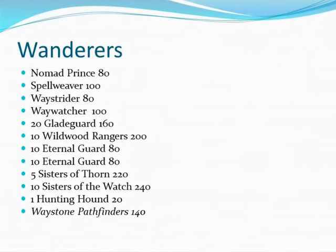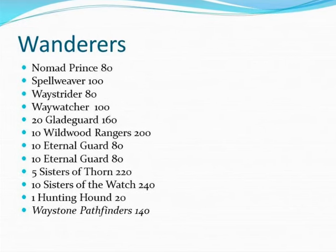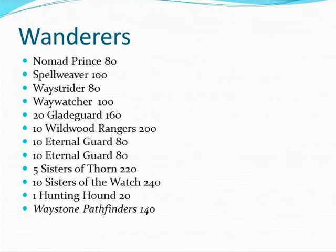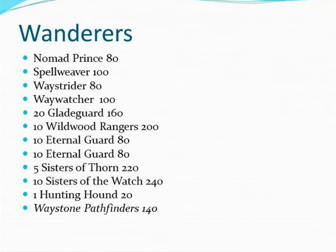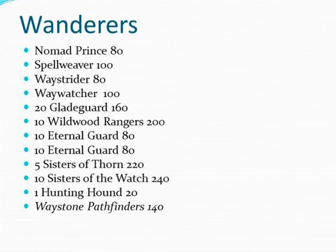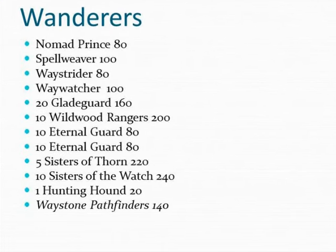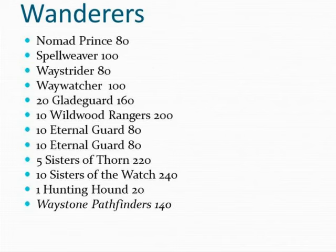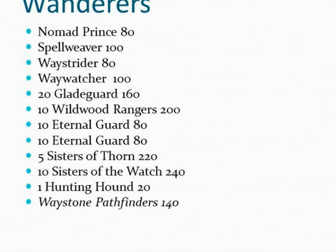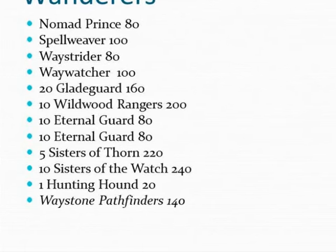The Wanderers have a lot of characters. They have the Nomad Prince, who is at the same time the General, a Spellweaver, Waywatcher, White Watcher, twenty Glade Guard, ten Wildwood Rangers, two units of ten Eternal Guard, a unit of five Sisters of the Thorn, ten Sisters of the Watch, one Hunting Hound, and they have the Waystone Pathfinders battalion.